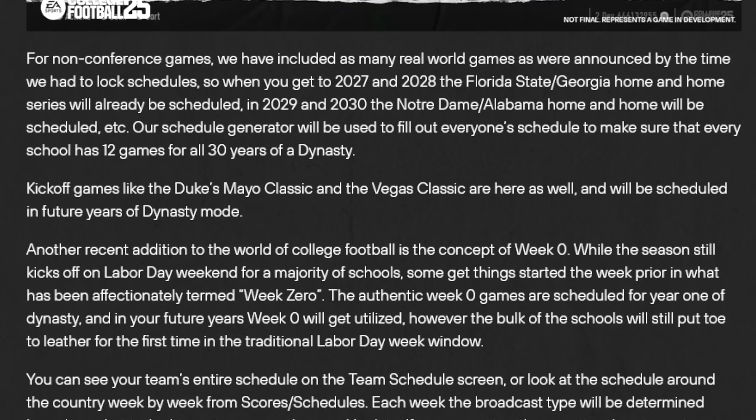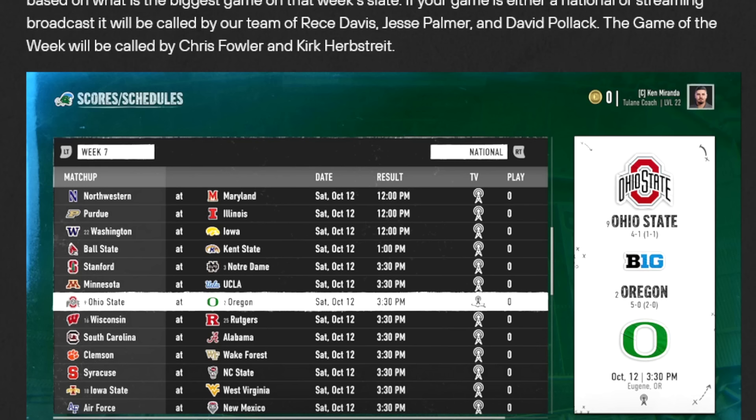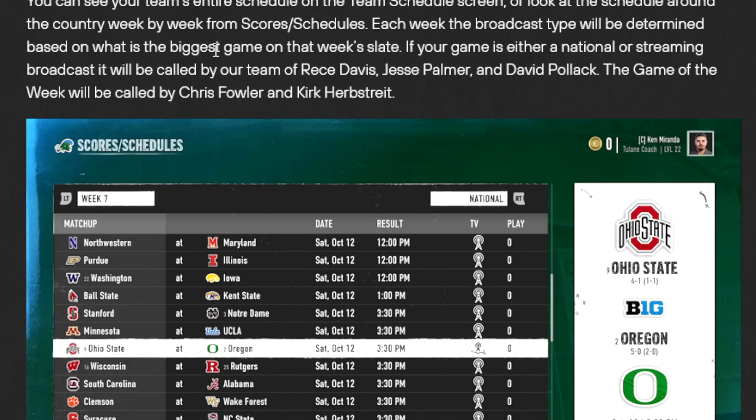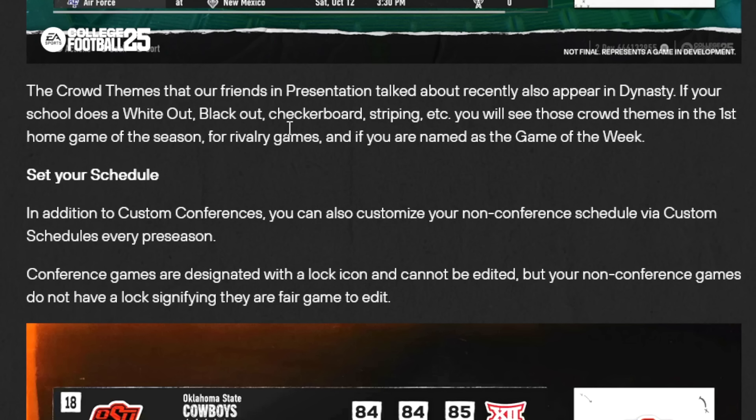Another recent addition to college football is the concept of Week Zero. While the season kicks off on Labor Day weekend for a majority of schools, some get started the week prior. The authentic games are scheduled for Year One, and in future years Week Zero will get utilized. Each week, the broadcast type will be determined based on what is the biggest game on that week's slate. National or streaming broadcasts will be called by Reese Davis, Jesse Palmer, and David Pollack. The game of the week is called by Chris Fowler and Kirk Herbstreit. Crowd themes like whiteouts, blackouts, checkerboard, and striping will appear in the first home game of the season, for rivalry games, and if you're named game of the week.